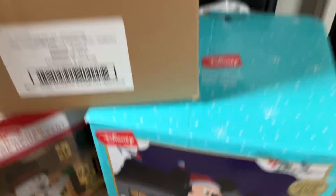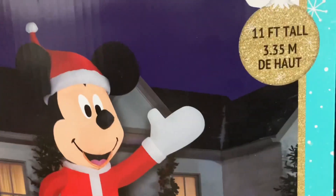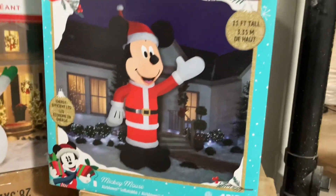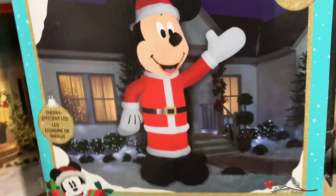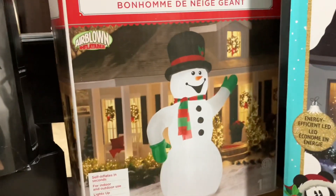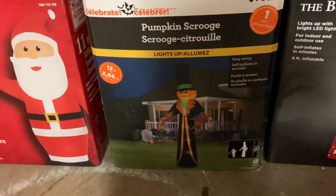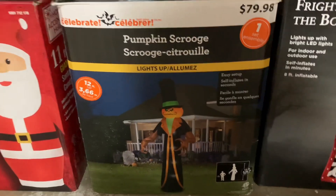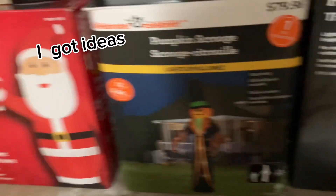The first ones I want to show are on this side so you can see. This one is my 11 foot tall Mickey Mouse inflatable — he's pretty cool — and I've got the 10 foot snowman right there. Here's my 12 foot Pumpkin Scrooge; this one I'm trying to figure out ideas for because he doesn't really like to stand up that well, so I'm not sure what else to do with him.